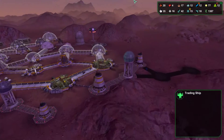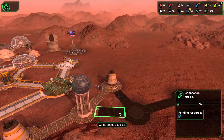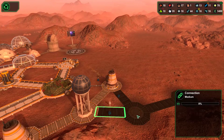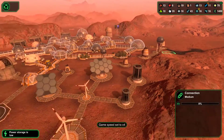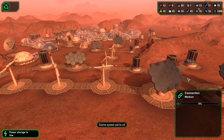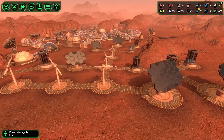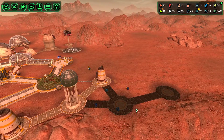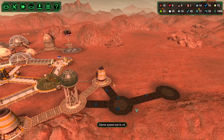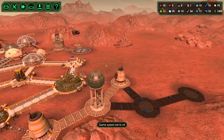Still waiting on that ship to land — not quite sure where they are. More metal coming out for these buildings here — good news. This is in preparation for the eventual farm dome. Power storage is low, but not for long because the solar panel just came online. Our power grid is right on the brink of being workable. There are going to be some nights where, if there's not a lot of wind, the power grid will fail.